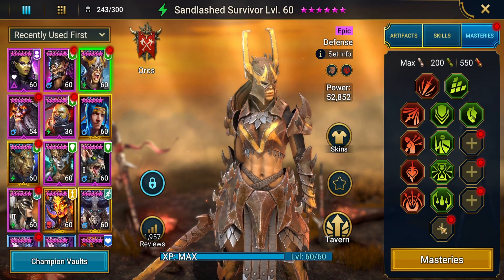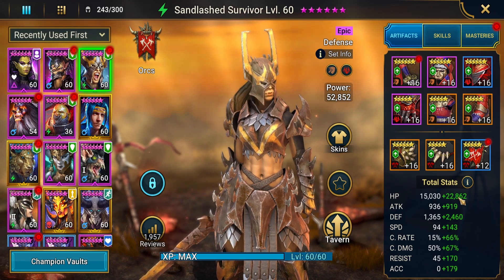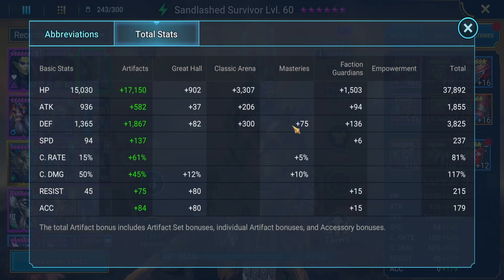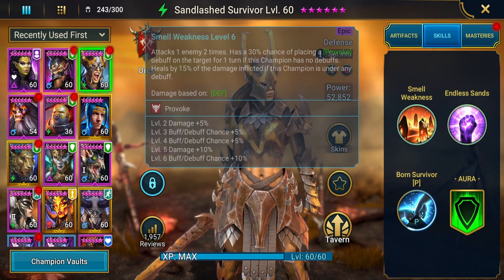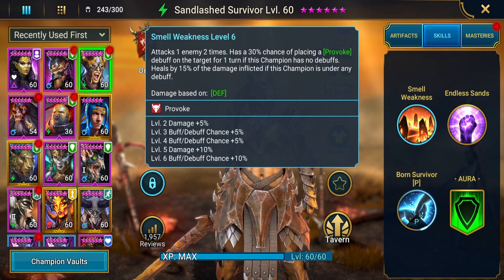Sandlash is built for a Clan Boss team I was working on, so her masteries aren't finished and she's in Reflex gear — she's not geared for Faction Wars whatsoever, but I don't swap out my gear for Faction Wars. Her speed is really nice because I had to get it up high for that Clan Boss team. Her accuracy probably could be higher for the decreased duration debuff and also for her taunt on the waves.